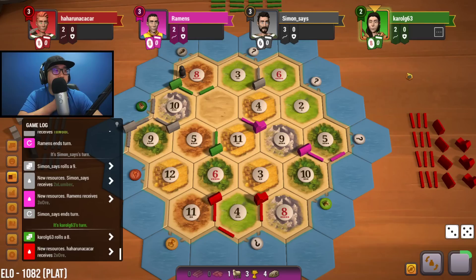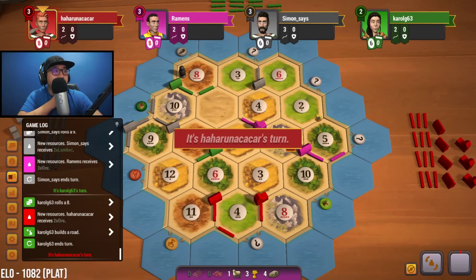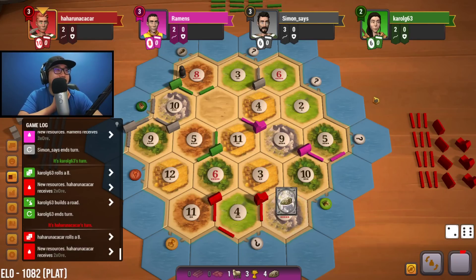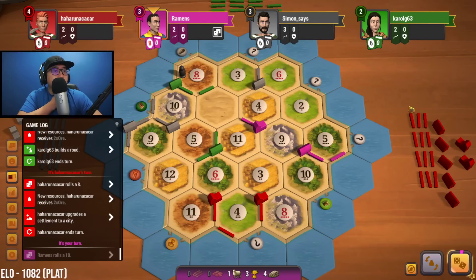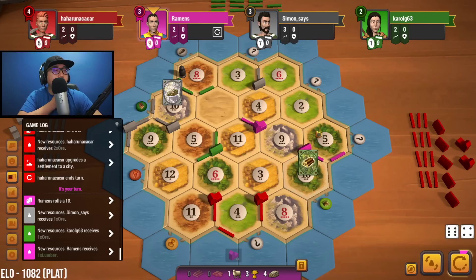If we had to ditch four we wouldn't have enough currently. Eight is rolled again — wish we had something on eight. Actually, seeing green going for that A3 might be better for us so we don't have to waste more resources to go up there, because late game brick isn't going to help us that much. Ten rolled — get a wood for that.